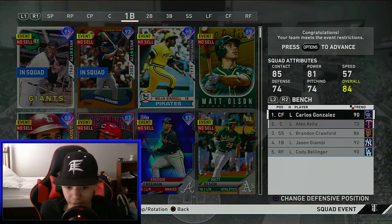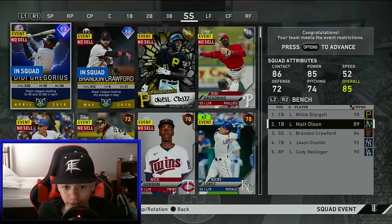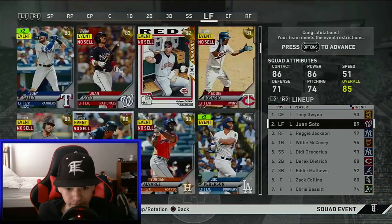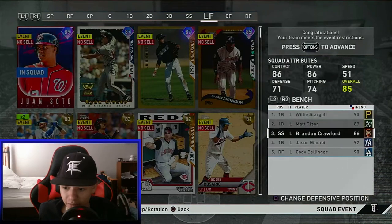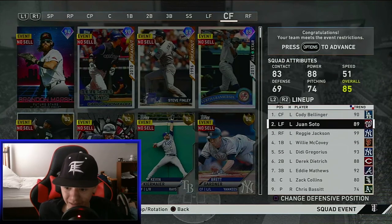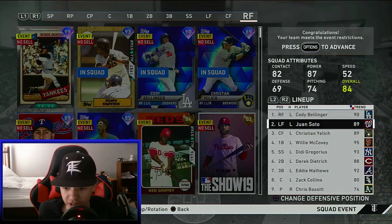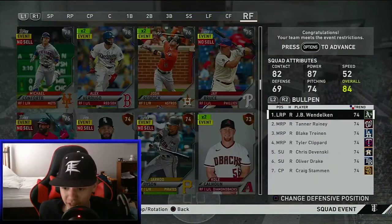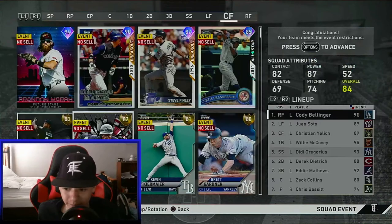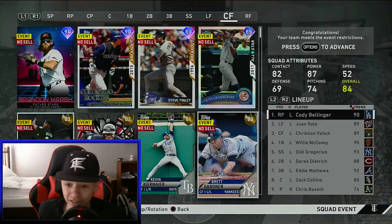I'm going to put Willie on the bench, Matt Olson on the bench. At second base we got Dietrich. Third base — Soto's definitely on my team. Dunn's on my bench. Giambi. I want that Bellinger on my main — yeah, definitely right there. And in right field we're also going to put... we're going to switch these two's positions. And there you go. That's basically what my team would look like if I actually played. Really solid team. This is definitely going to be a moonshot fest, if you ask me.